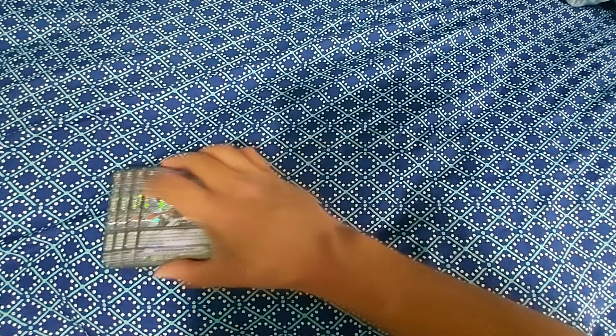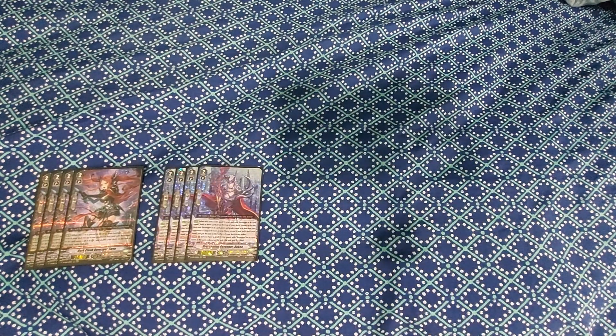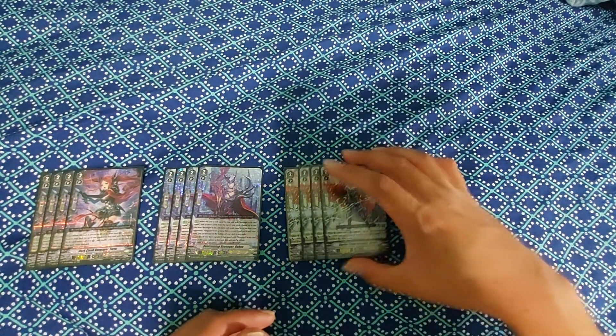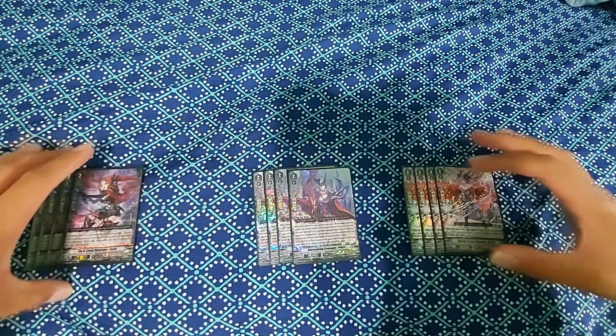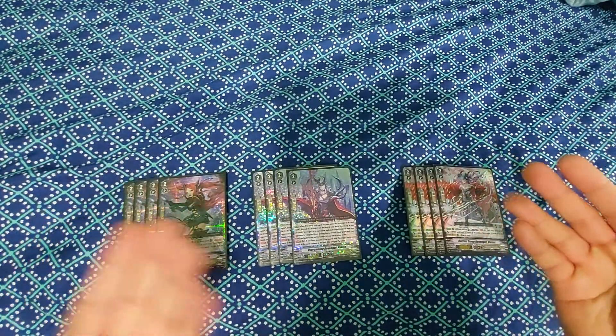For grade two, I run four Dark Cloak Revenger Tartus, four Overcoming Revenger Rukia, and four Barrier Troop Revenger Dorant. Grade two Tartus is great for superior calling units.